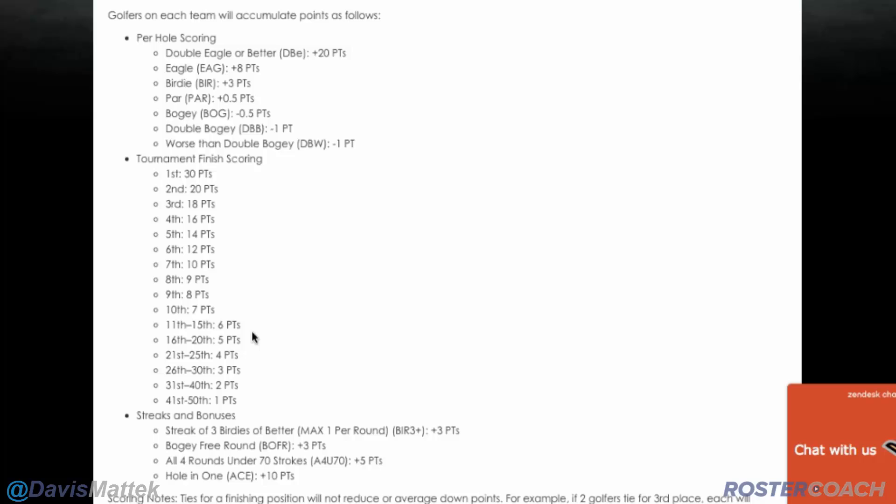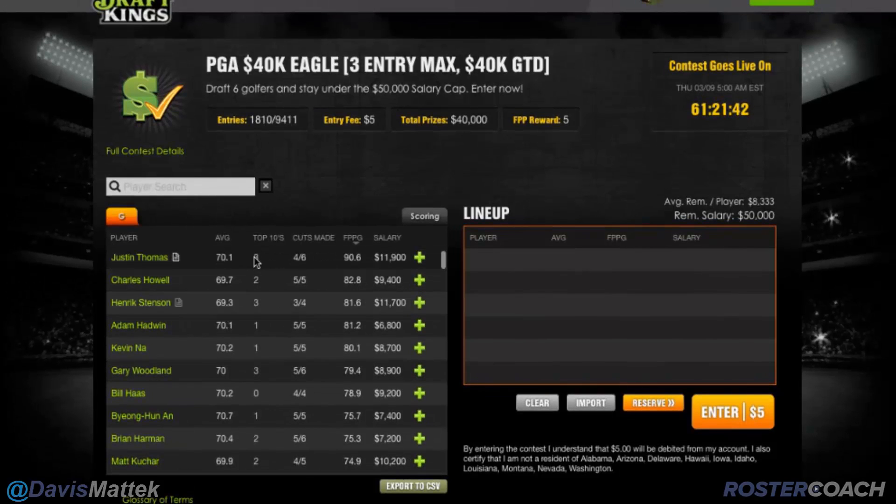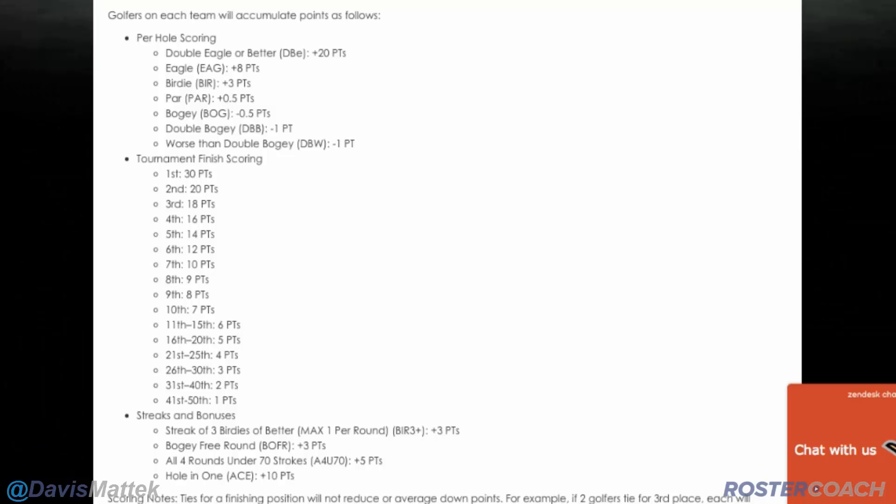The next thing we need to talk about is tournament finish scoring — basically, where you finish in the tournament is going to get you a lot of points. We see a big jump at 10th place, and this is a scoring category on DraftKings. We'll talk more about tournament history and how that works in some of the later videos. But this should be pretty self-explanatory: the better you do in the tournament, the better your DraftKings score is going to be, and some of that can be indicated from past results.